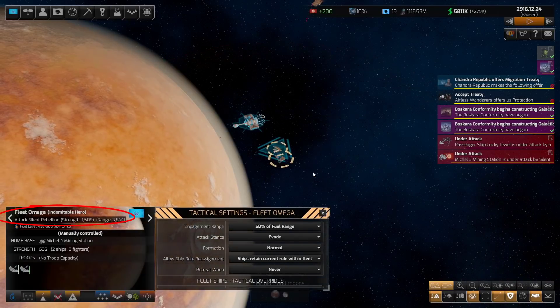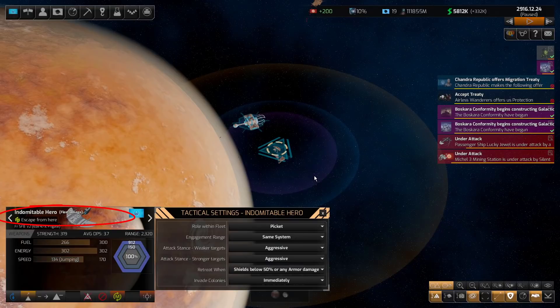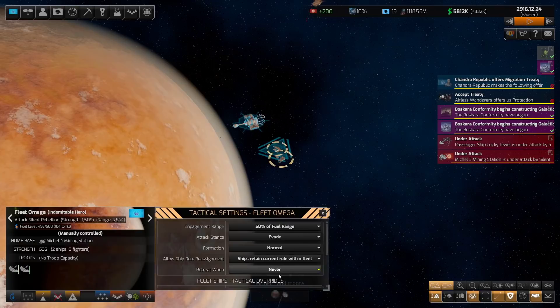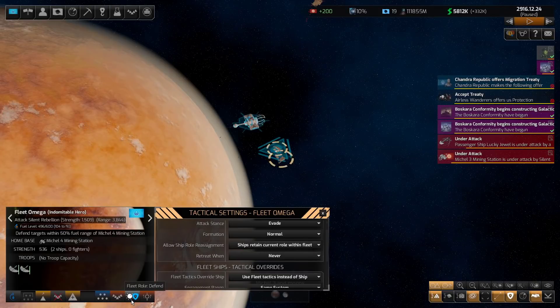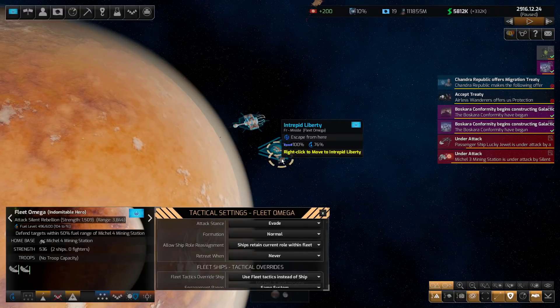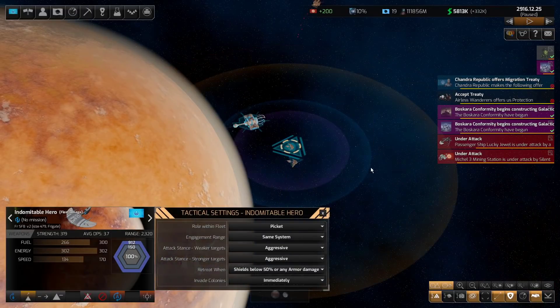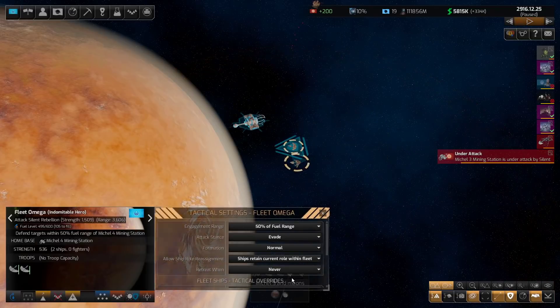Now I'll set the fleet retreat when to never, and individually set the ships to retreat when there's an enemy nearby. You might think the fleet's never setting would override the ship setting — like with engagement range. But watch: the ships are escaping even though the fleet order still says attack. Each individual ship is escaping. So this fleet-level retreat when setting appears to have no effect — the individual ship settings override the fleet setting for retreat when.